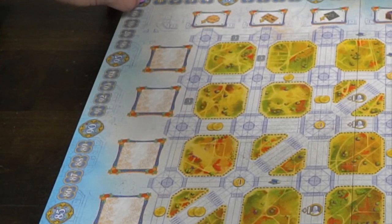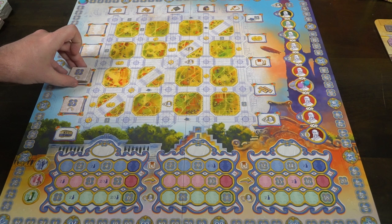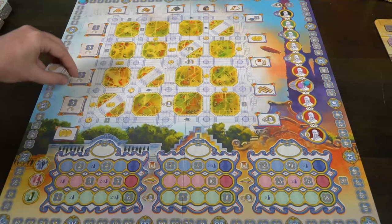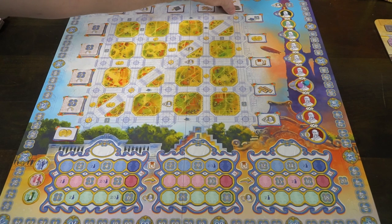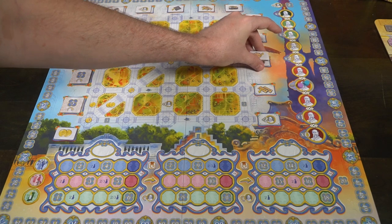To set up Barcelona, the first thing you do is take out the main game board and place it within reach of all players. Then take the bonus tiles — the square ones with the little flip-over section — and place them face up on the left-hand side of the board. Next, if this is your first game, ignore the action tokens. Otherwise, take each of the tokens representing the different actions and randomize them around the playing field, each in their own unique slot.